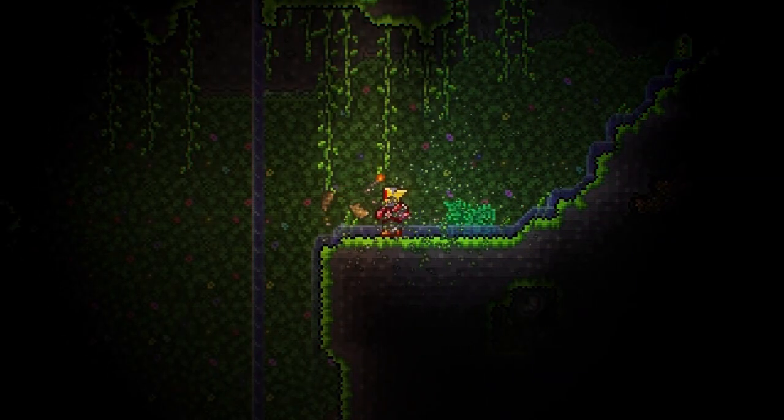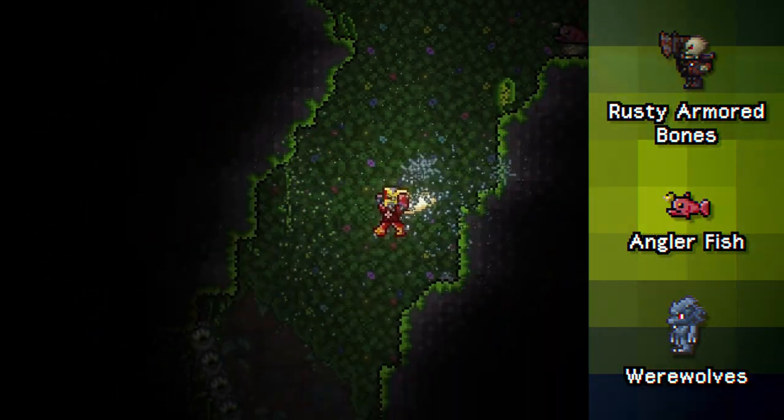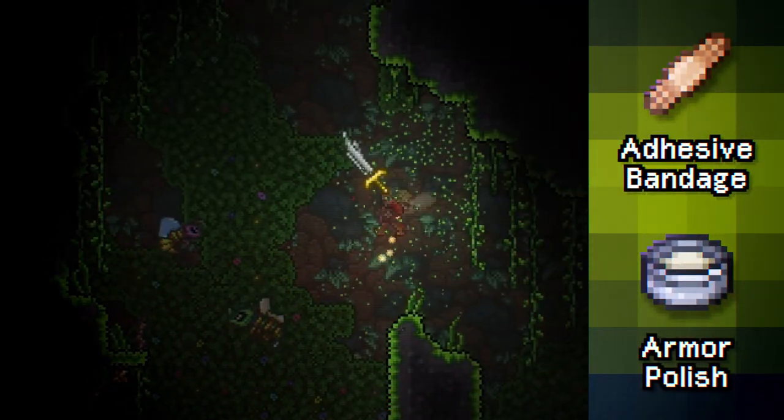With all of your farming, you should have come across enough rusty armored bones, anglerfish, and werewolves to have picked up your last items: adhesive bandage and armor polish.